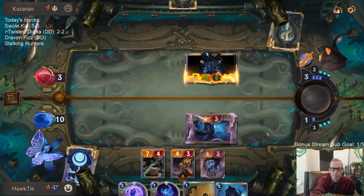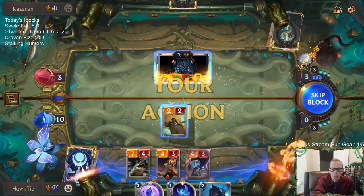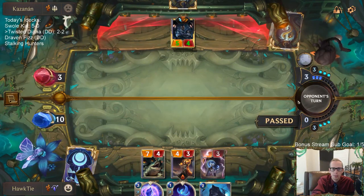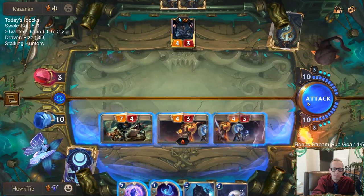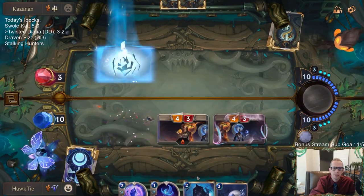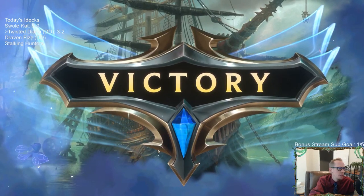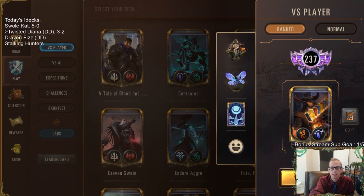But I have the Jagged Butcher to block. We have three lethal attackers coming back now and they have just one blocker - so we're still good. Dude, Gangplank's a jerk. Alright, let's make them go boom. What really helped me was that Single Combat killing my Twisted Fate - that helped me replay that other Twisted Fate to kill Misfortune.